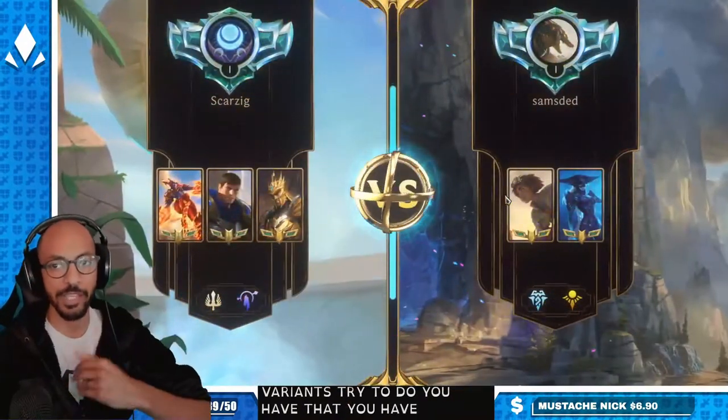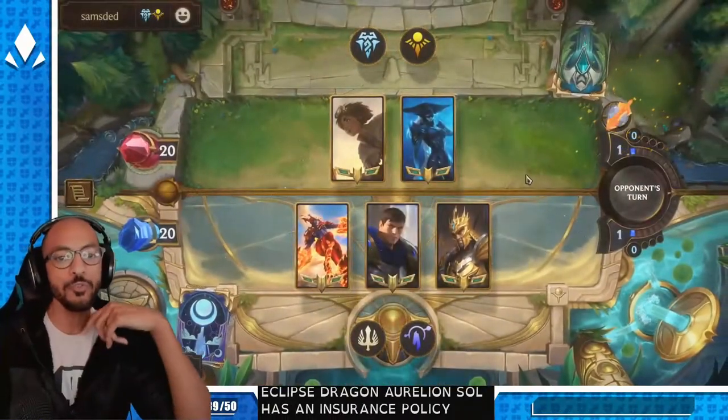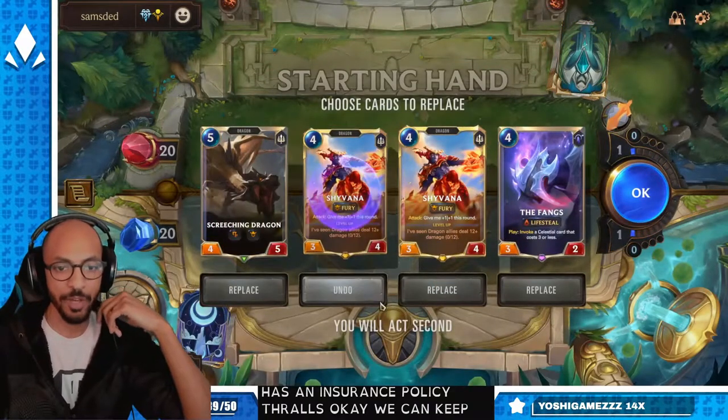You have the Eclipse Dragon Aurelion Sol as an insurance policy. It's Thralls. We can keep Shyvana in this matchup.